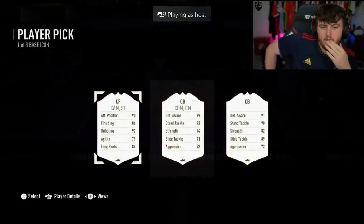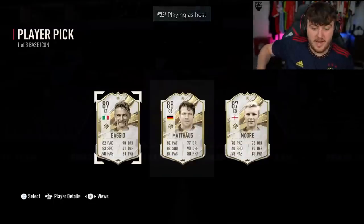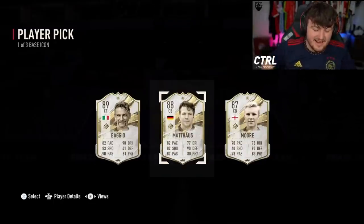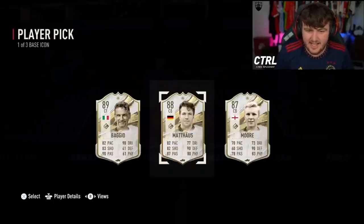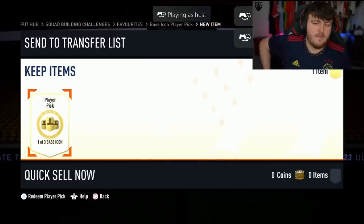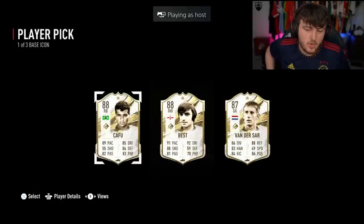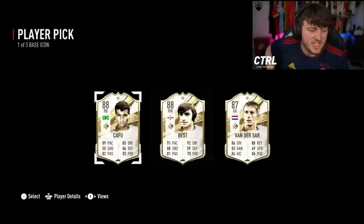Come on — there you go. Matthias again, massive W yet again. What would we be on there? That's actually pretty good to try and guess who it is. Another Matthias — we're back to Ws. All right, we have another base icon player pick. That might be one of the best ones we've seen in terms of consistent quality. Cafu's amazing, Best is amazing, Vanassare is one of the best goalies on the game. So that is actually class.